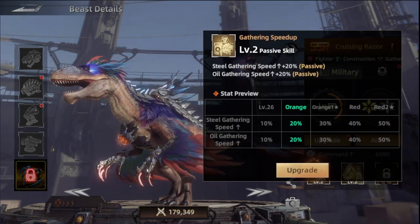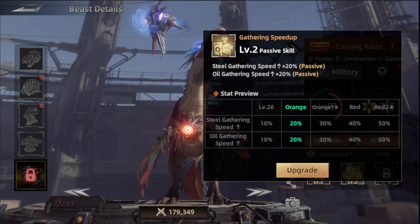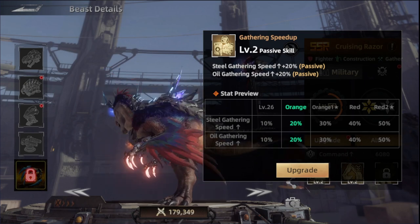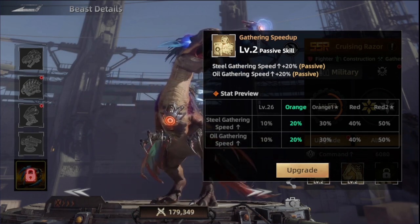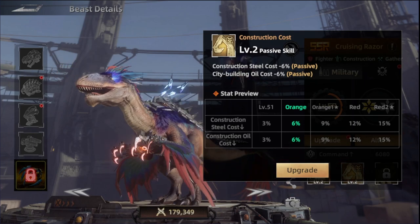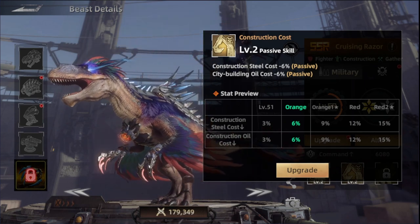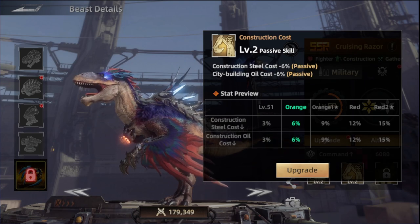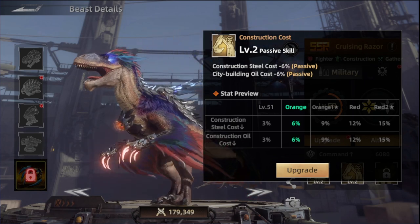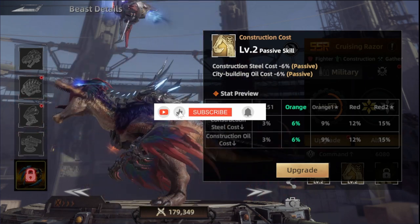The first skill he has is Steel Gathering Speed, which is increased by 20% — that's because I have this one at level 2. Once you have the beast to level 26, it's 10%, and that's just the passive, working with any type of gathering for Steel and Oil. The next passive lowers the cost of Steel and Oil for constructions and city building — anything involving building or upgrading will be lowered by 6%, with a max of 15% when the beast is at red 2 star and the skill is maxed.